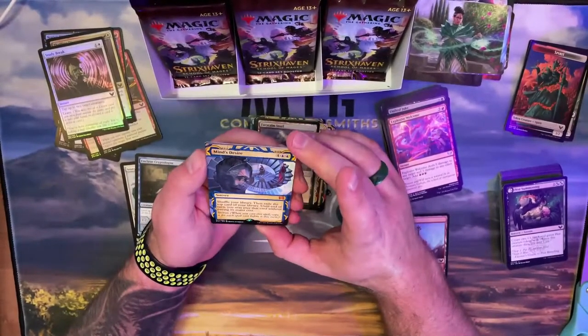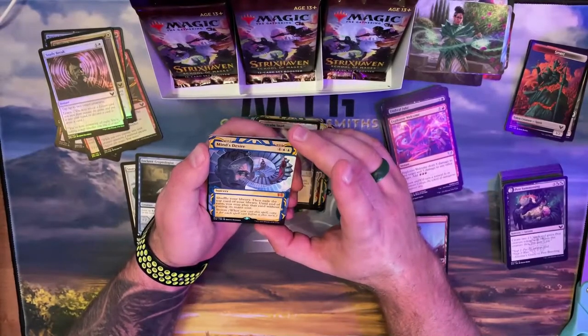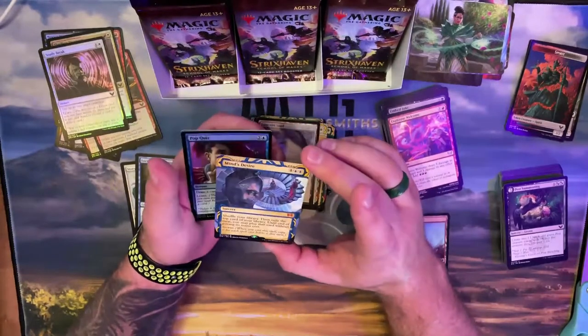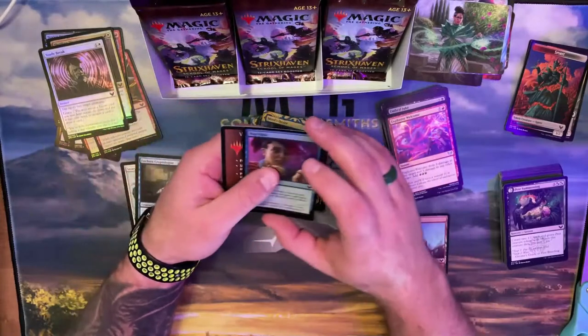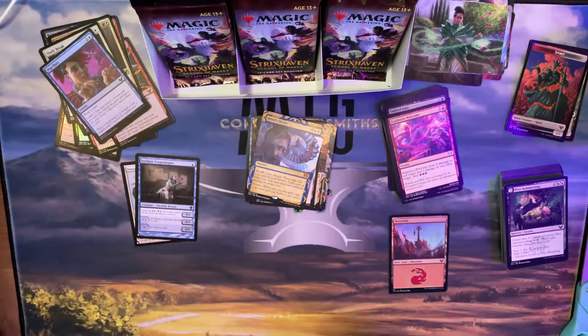Shuffle your library then exile the top card; until end of turn you may play that card without paying its mana cost. With the storm mechanic, that could be fun if I'm going Simic. This could be actually pretty fun to play so that might work out. Nothing there — foils aren't doing much.